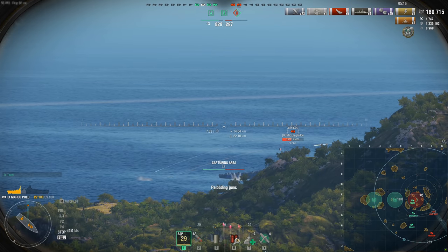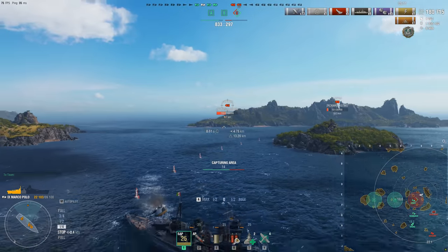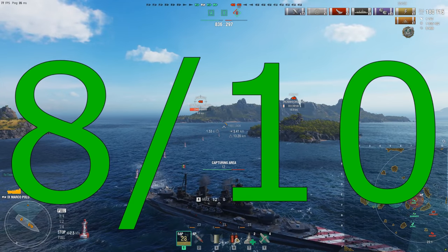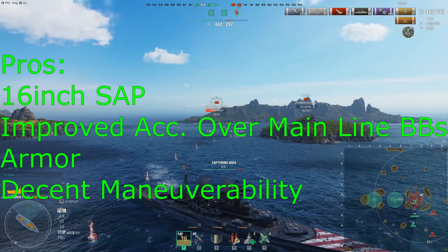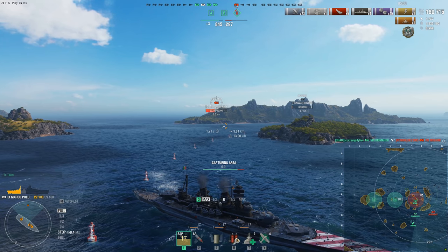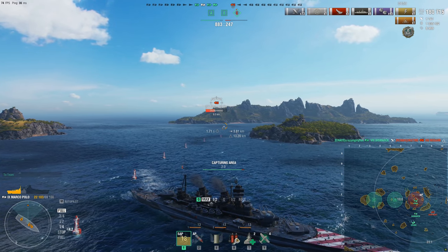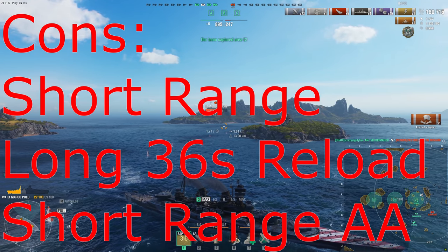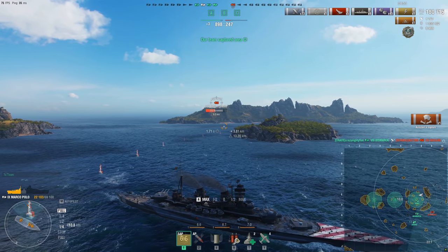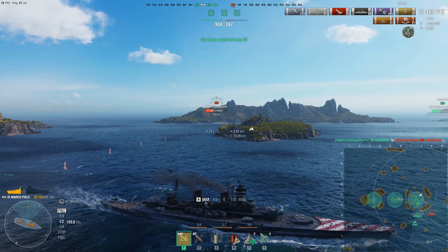Really solid all-around ship right now. I give this ship a solid 8 out of 10, with the SAP alpha, the improved accuracy, and the 16-inch SAP being the pros — oh, and the armor too; pretty decent armor layout if you're used to the Roma, you'll know what to do with the Marco Polo. The cons being the short range, long reload time, and short-range AA. But overall, really solid ship. I'd recommend you guys pick it up eventually, especially if it goes on sale — that would be a real steal.